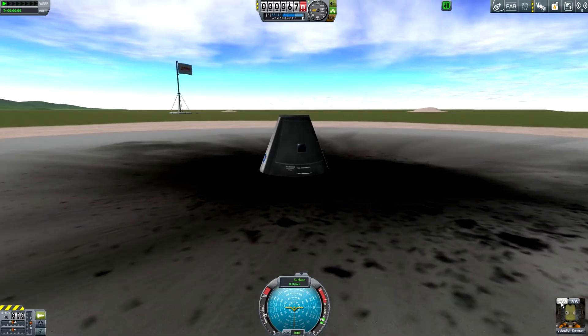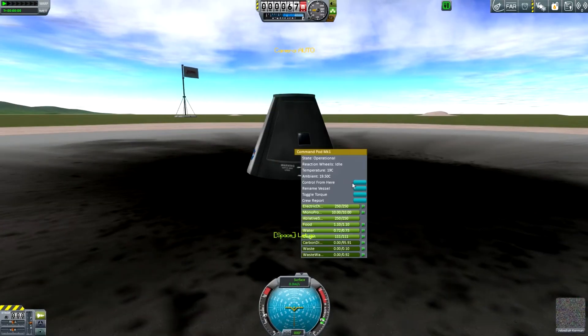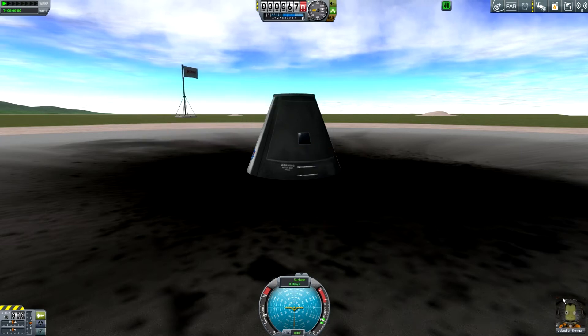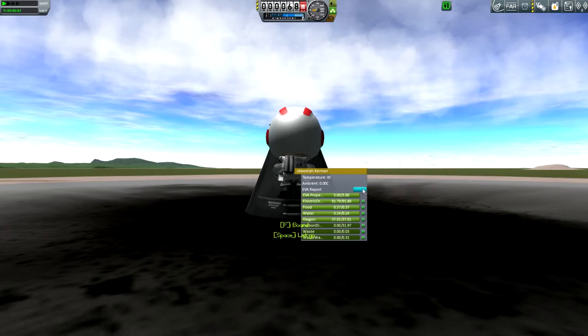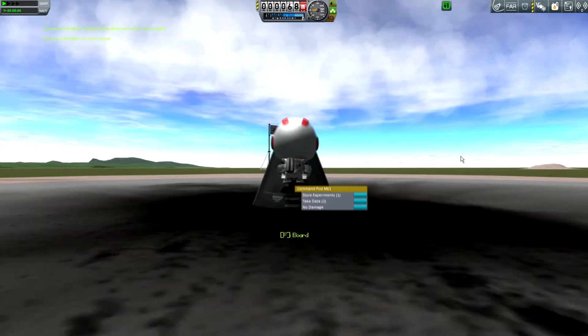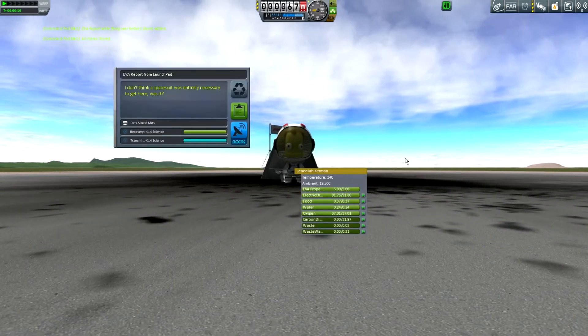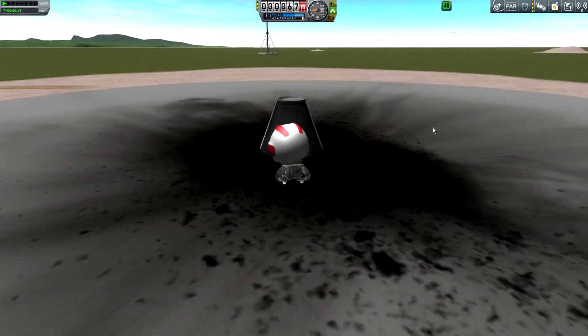Jebediah Kerman must leave his pod — oh no, he must stay in his pod to get a crew report. There you go, 0.9 science — that's what we like to see. And taking an EVA report while flying — 3.4 science, a little better. This update has made it a little harder for science spam, in that you have to walk further to go and get more science. That'll do for now.